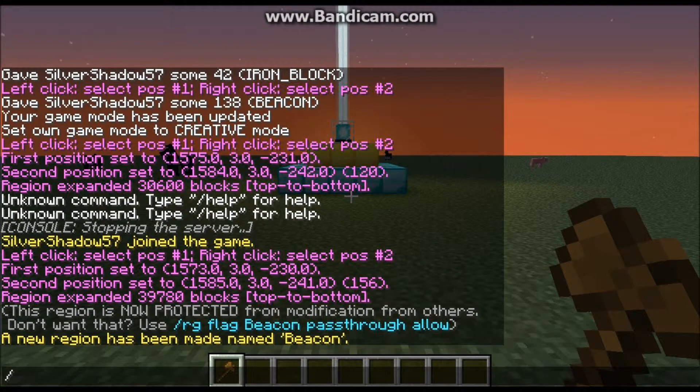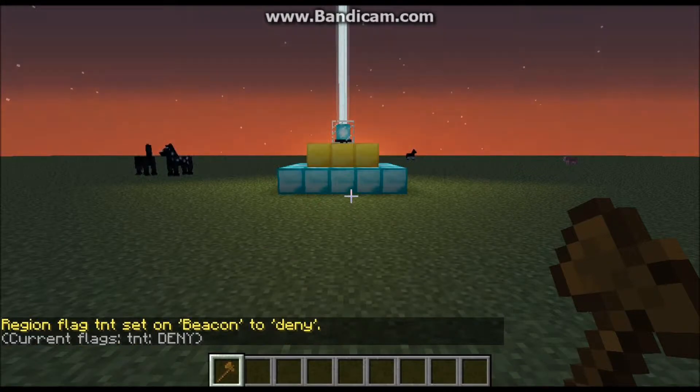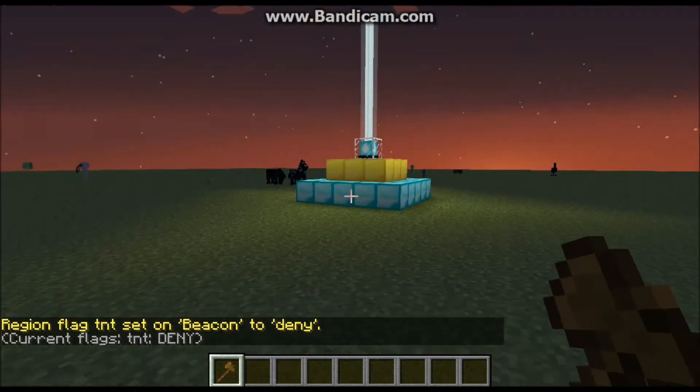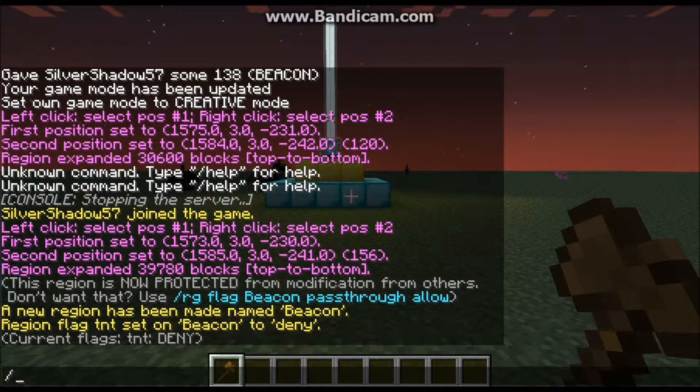If you want to keep people from doing anything in it, use `/region flag`, then the name of your region — 'beacon' — and one of the many available flags. Let's do `tnt deny`. Now TNT cannot and will not explode in your region. No explosions — no one can touch my beacon.